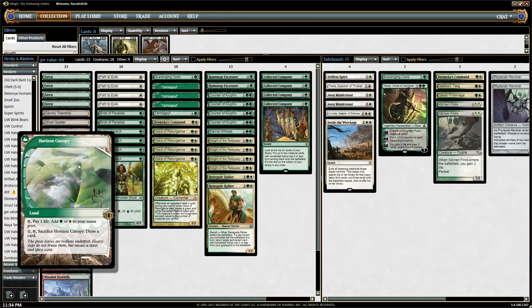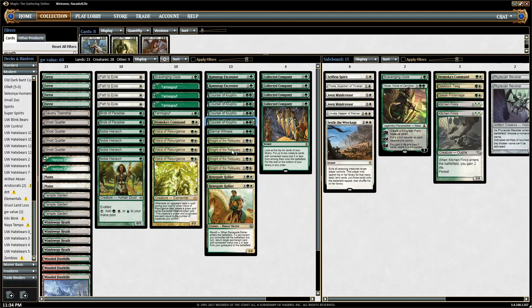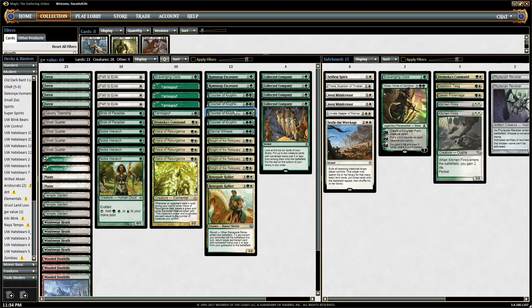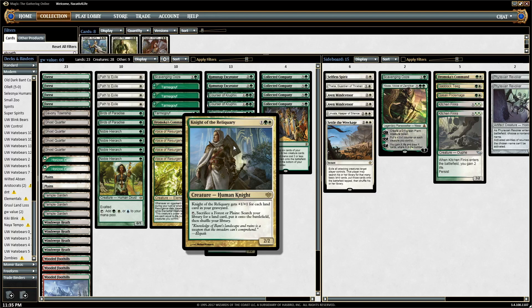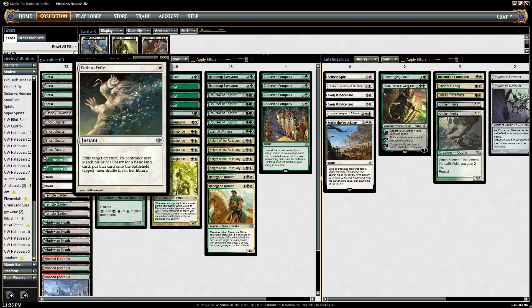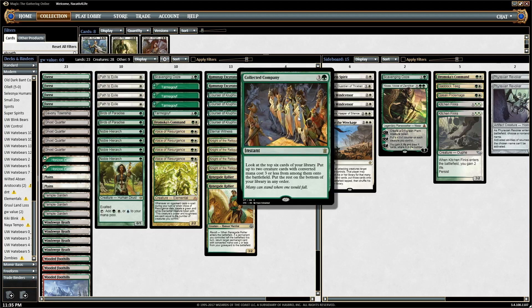The other card we often fetch is Horizon Canopy. Once you get the whole engine going — Courser of Kruphix and Knight of the Reliquary on the battlefield — if the top of your library is a card you want, like a Collected Company, you just leave it and draw it. If it's not, you can shuffle the card away by activating the Knight, then fetch out a Horizon Canopy. If the top card is a spell you want, you can sack the Canopy and draw it immediately — like finding a Path to Exile to kill a creature, or digging toward more Collected Companies.